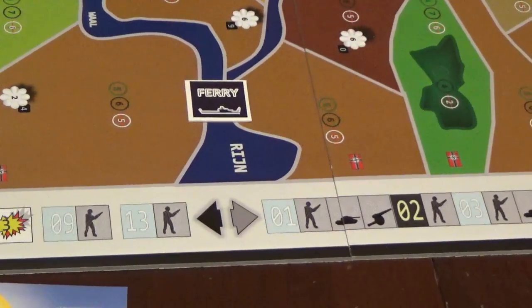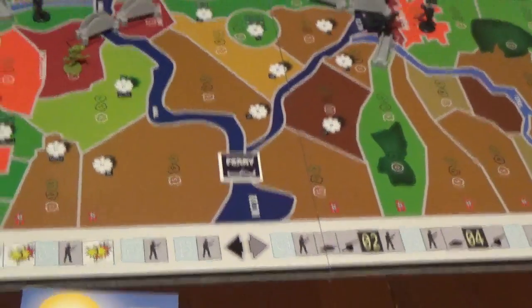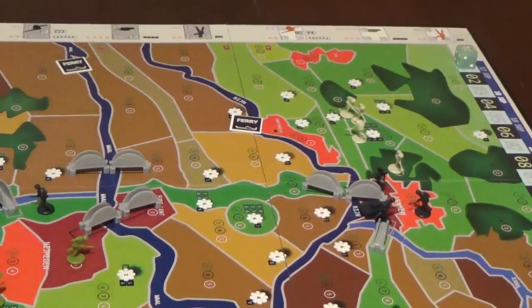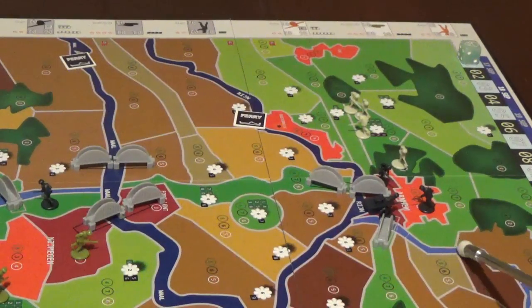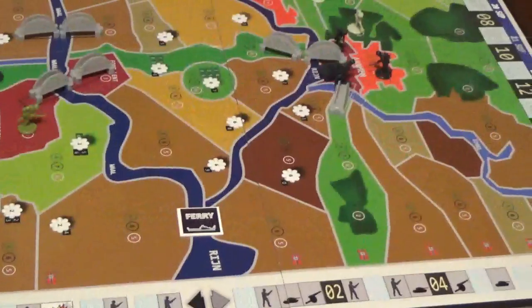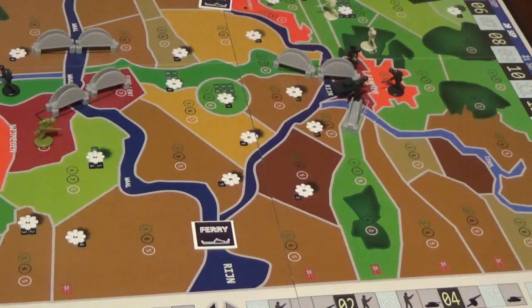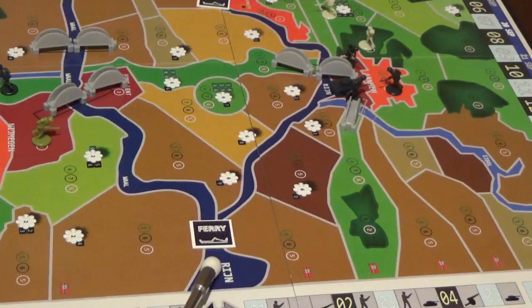Depending on where you want to bring troops in, you can bring them here or on the other side. The other side has fewer symbols — only two. You need control of the bridge to cross, though infantry can cross the small bridge using all their movement points. Artillery and tanks cannot cross any river, stream, or canal without a bridge, period. There are ferries the Germans can use, but they're automatically destroyed when the Allies get within striking distance.